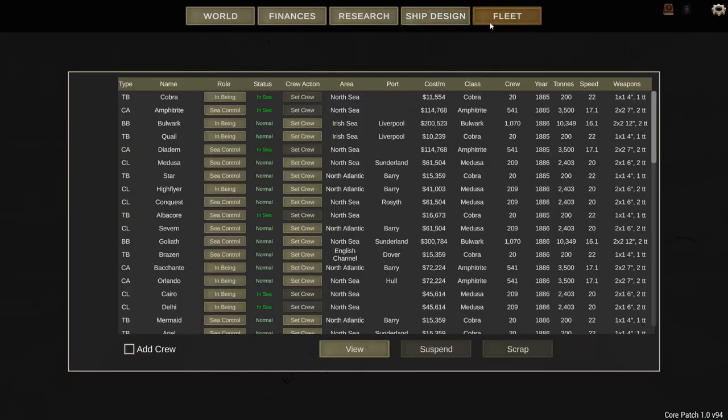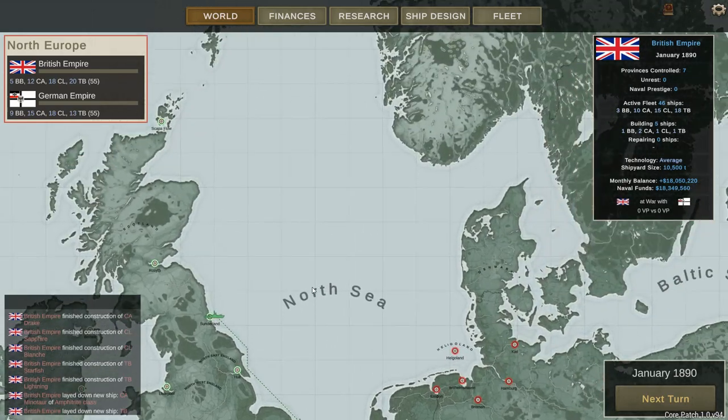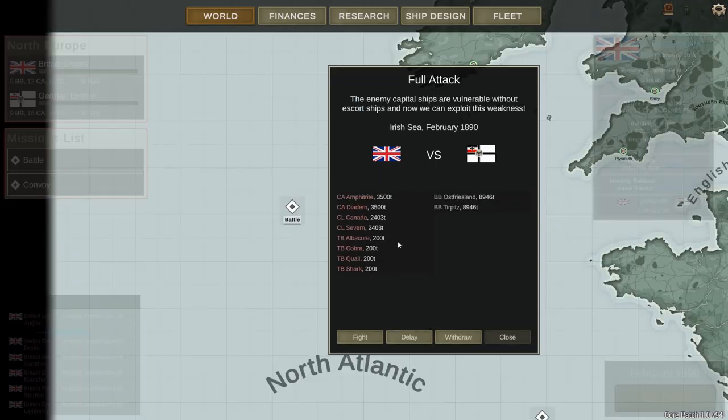What I'm going to try to do is get a nice battle going. As far as I know, the only way to get a battle going is to have the enemy react to one of these movements and engage them at sea. Let's hit that next turn — and a full attack! We've got a lot of our ships in the Irish Sea against two enemy battleships. Let's go ahead and take this fight on.